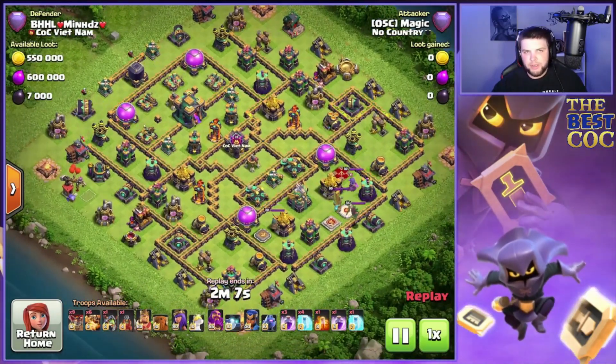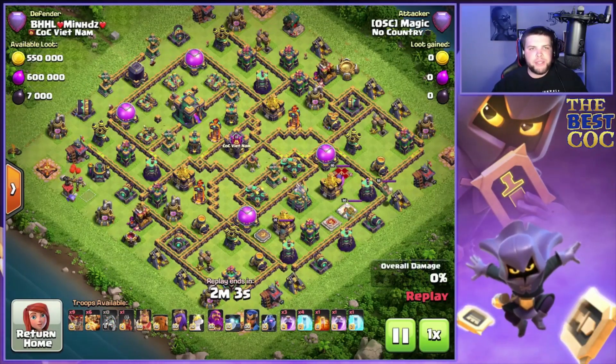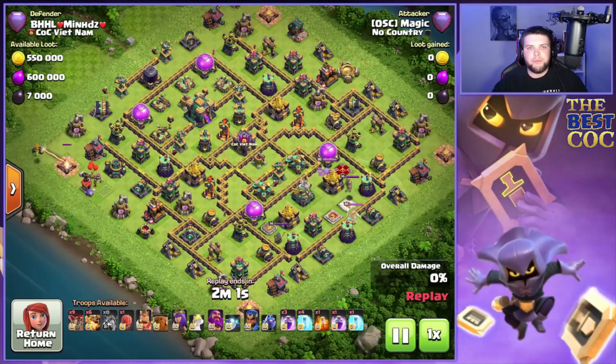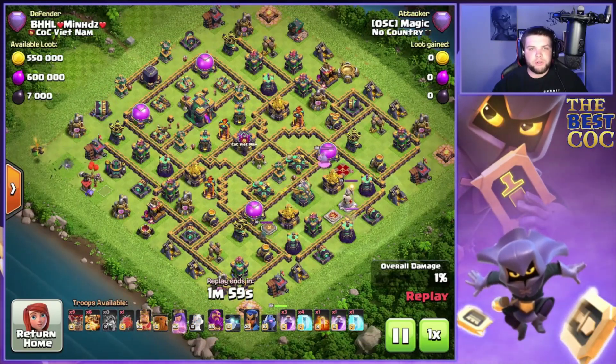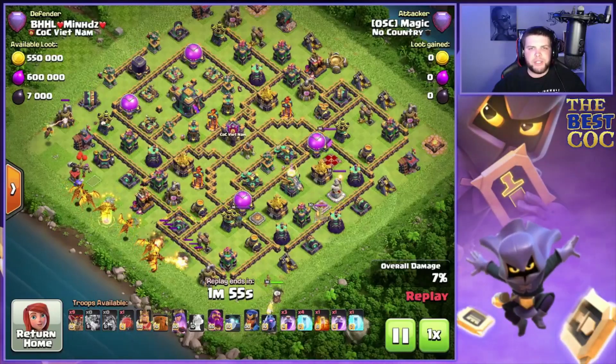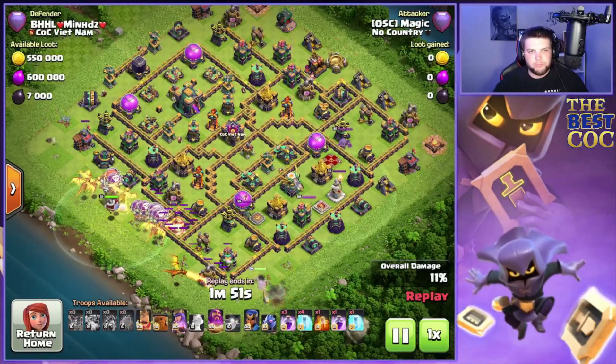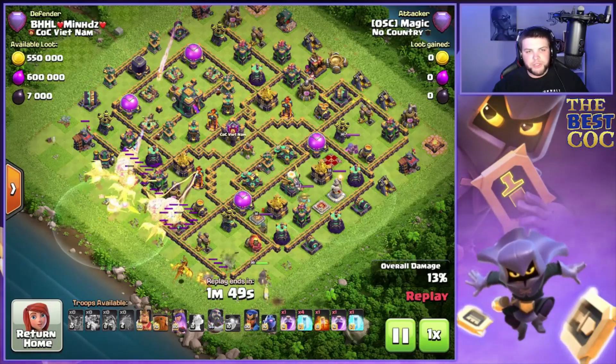On this third attack we have a box style base — a unique one I haven't seen yet in legends league. All four air defenses are in the town hall compartment, double air sweeper pointed toward the eagle, a single in front of the CC, double scatter right next to the eagle, and all four heroes with the eagle as well.